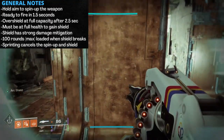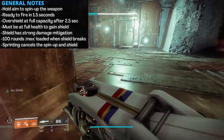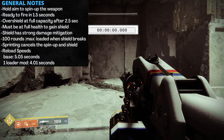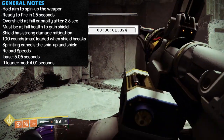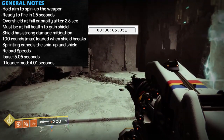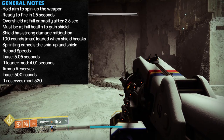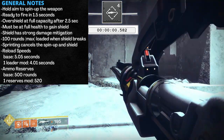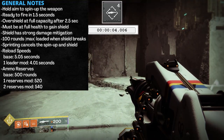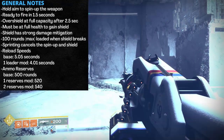Also with the Catalyst, when the shield gives out it'll load up to 100 rounds from reserves back into the magazine. While the shield is up you cannot sprint — sprinting cancels the spin-up — but you can crouch, walk, jump, and double jump. For reload speed at base, we're looking at a lengthy 5.05 seconds, which can be knocked down to 4 seconds with a single heavy machine gun loader mod. Ammo reserves sit at 500 rounds at base, 520 with one reserves mod, and 540 with two.